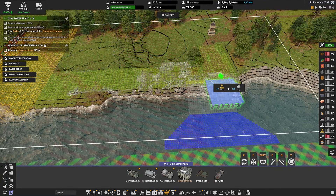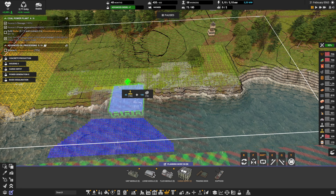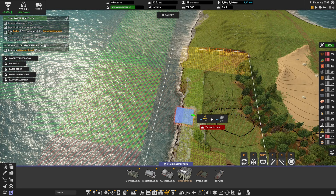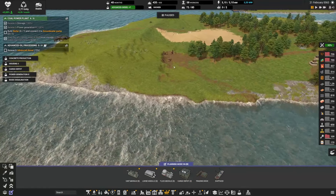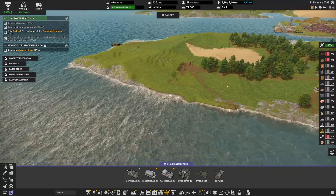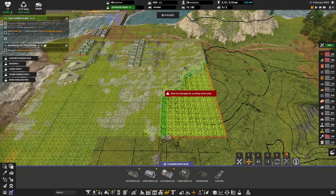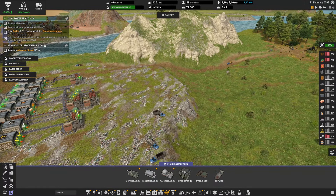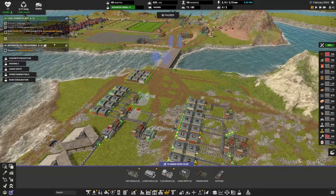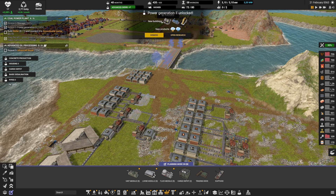We've basically finished clearing this area and have enough space for a cargo depot. If I rotate it over here, yeah, we can put one depot here no problem — actually probably two depots, one going each direction. I want to continue making this area flat at level two, and more importantly I want to continue expanding toward the next space. Before making concrete, I think it'd be good to move into research — we've unlocked power generation level two, which gives us access to the boiler.